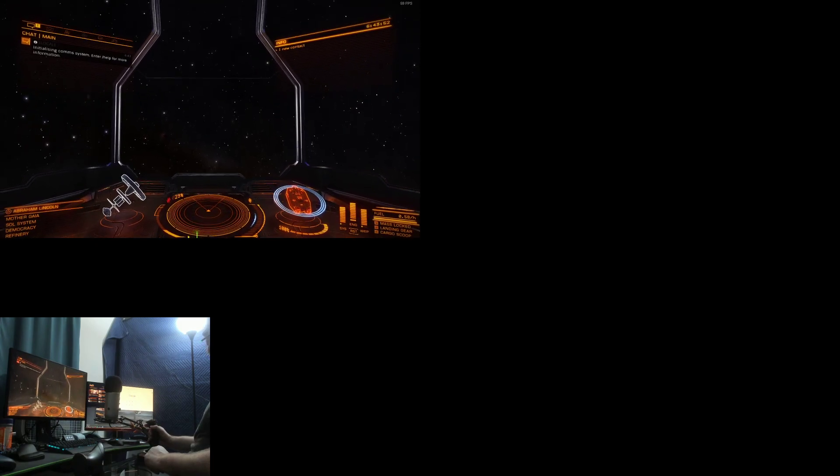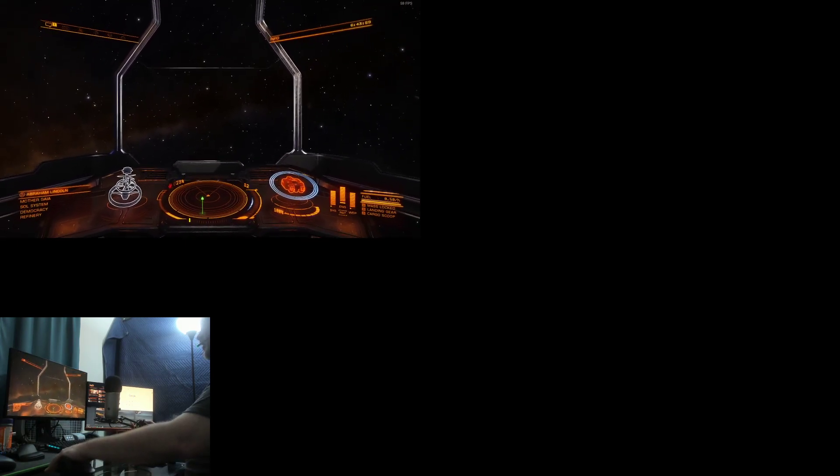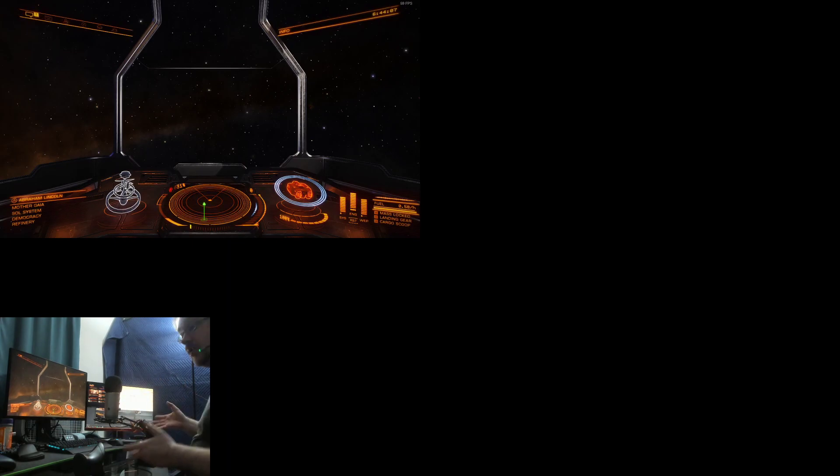As you can see, everything on the HOTAS works — up, down, left, mike, alpha, romeo — everything works. Forward, I can do this, I can do that, I can do everything. Everything works in Elite Dangerous, so the whole test works. Now for the fun part.